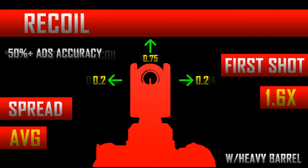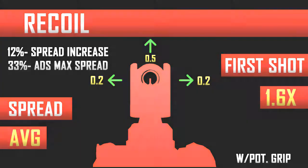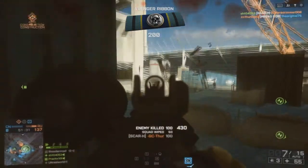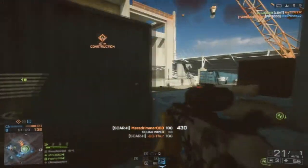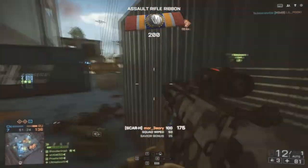The reason for the heavy barrel at long range is because it drastically increases accuracy. But to counteract the 50% increase in recoil, the angled grip brings that recoil increase down by about 20%. So use the SCAR, because it really packs a punch.